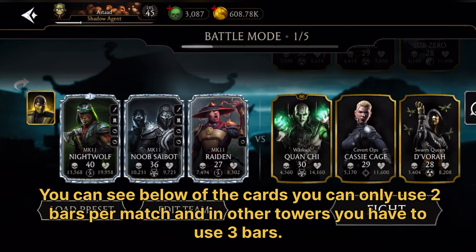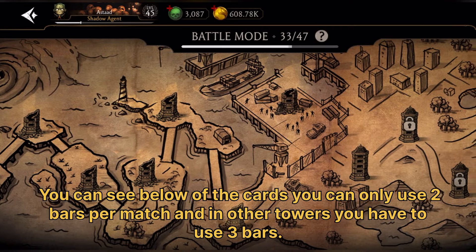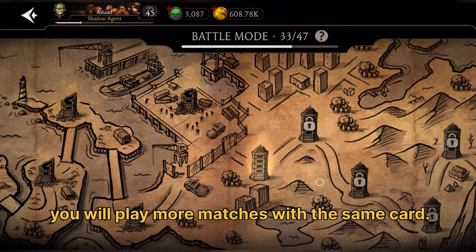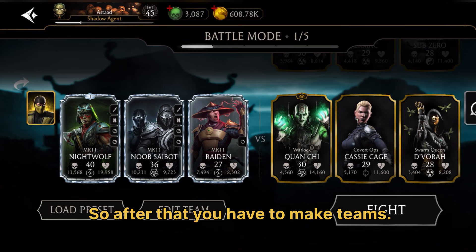You can see it below the cards — you can only use two bars per match. In other towers you have to use three bars, so you will play more matches with the same card.